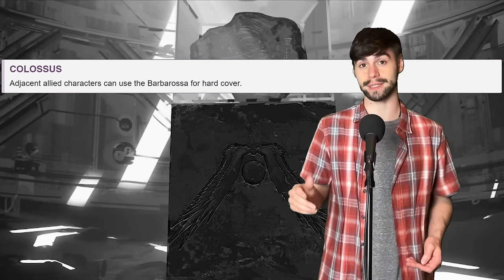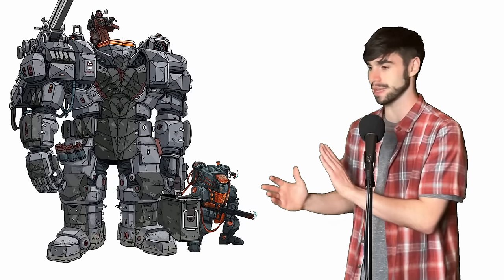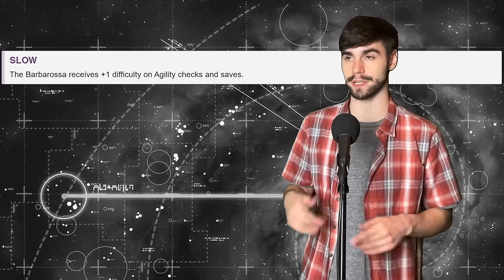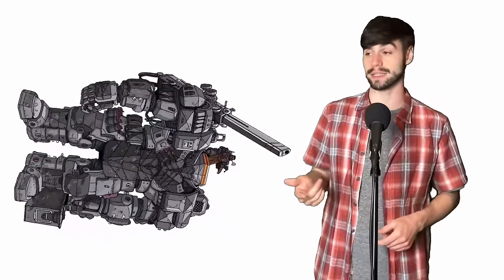Next trait is Colossus, which allows allied characters to use you as hard cover — they just kind of stand behind your legs, 'don't talk to me or my son ever again' sort of energy. And out of all that good, we have our last trait, which is Slow. Outside of movement speed, which it doesn't actually cover, it just gives you a difficulty die on all agility checks and saves. Because that thing is not doing any tumbles — or cartwheels; in fact it is just tumbling.